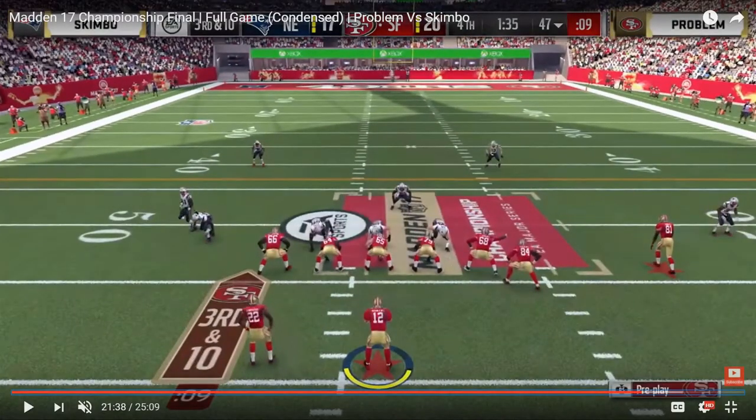Right here, third and 10, a minute 35 left — this is where I would have liked to see Problem go back to it. Skimbo still has three timeouts, but you get a first down here and you essentially force Skimbo into calling all his timeouts. And even if Skimbo gets the ball back, either there's very little time left, or potentially Problem could get into field goal range, take a six-point lead, and make Skimbo have to march 75-80 yards to score a touchdown and win $100,000. That would put a lot of pressure on Skimbo.